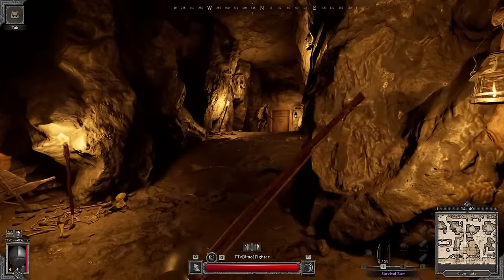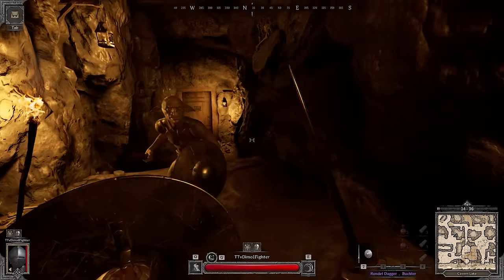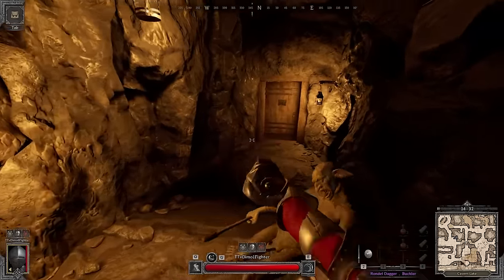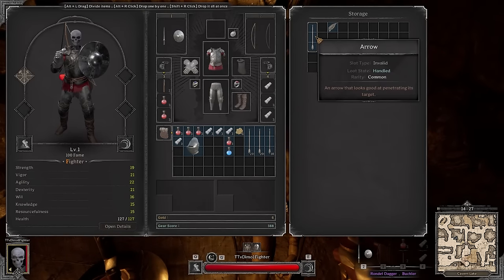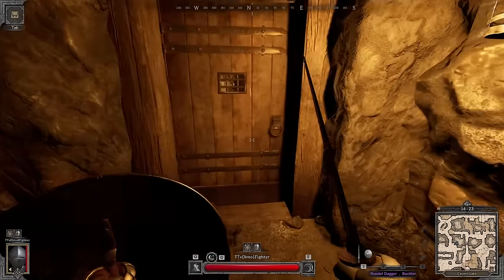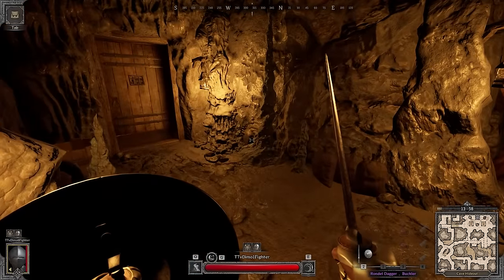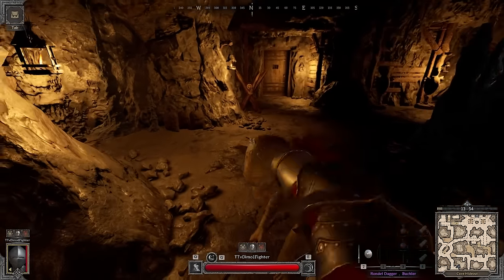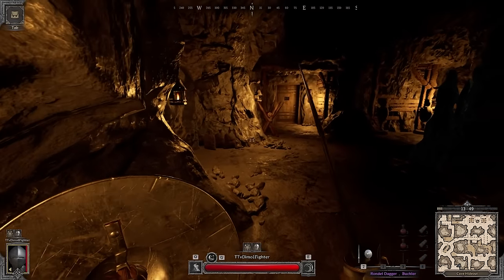We're finally in the first game at level one. I have a buckler, and the only perk is Weapon Mastery. We need to level up since one perk isn't enough. There's a player to our left, so we need to level up for Down and try to clap some.